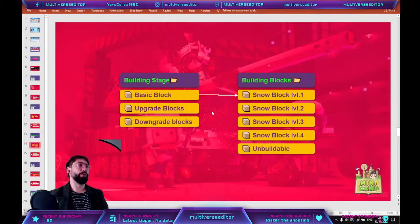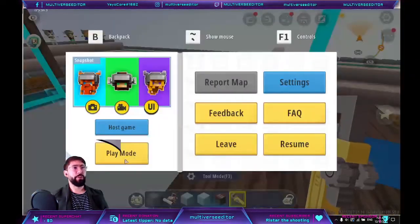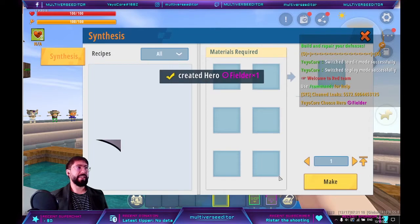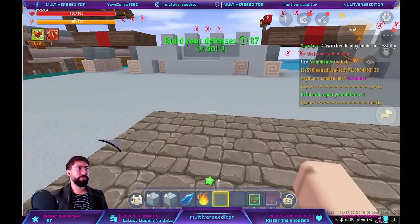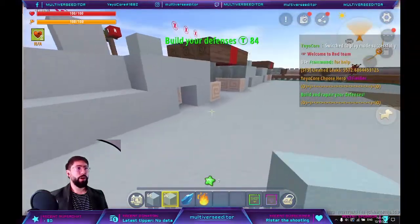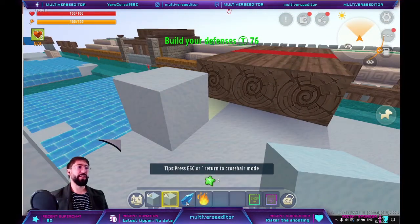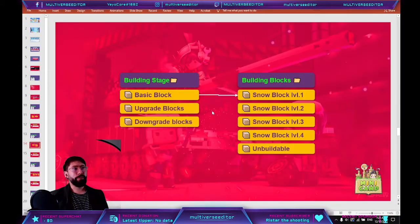You should already have those two items created. This is going to be the UI that players will have in their inventory when they start building the map. So as you see, after selecting everything: you have the block we just created, the upgrade block, and the downgrade block — that's what you use in the building system. But we also need to create the leveled blocks. Remember, you are going to have different levels for your blocks.